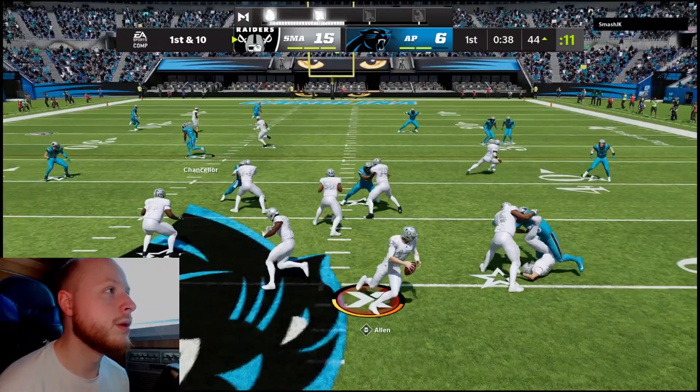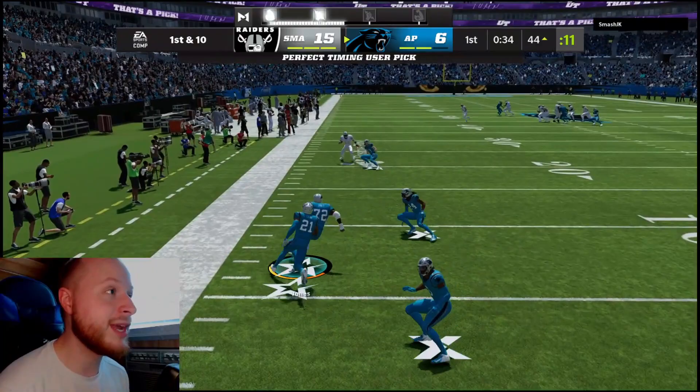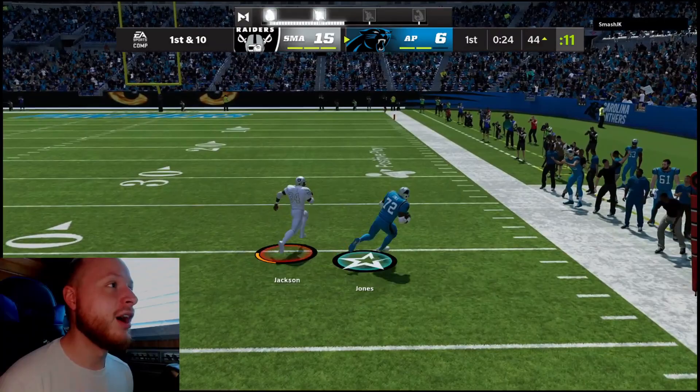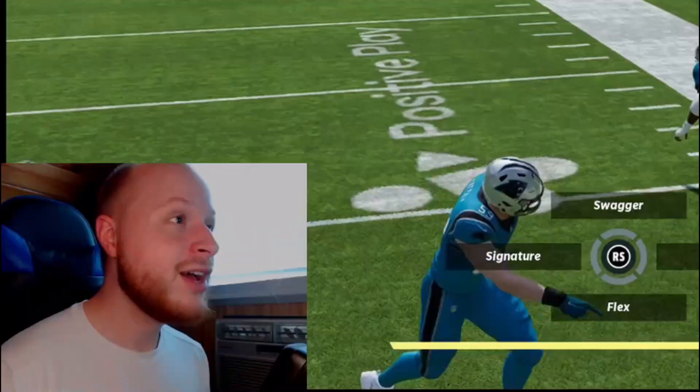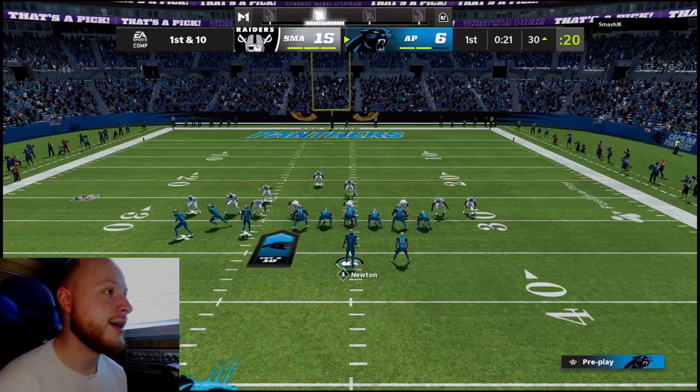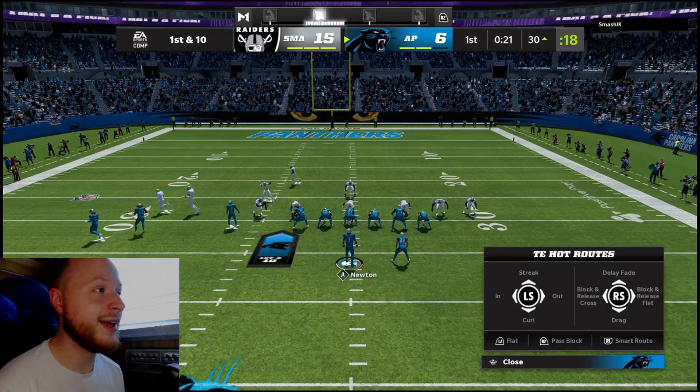What in the heck was that play action? That did not fool anybody. Too tall — let's go! Too tall getting a pick in the gameplay. I don't care if I lose now. Are we getting a pick six? Oh, too tall! He's gassed — oh no. How do you run out of stamina? You're a DB. That would have been the sickest pick six of all time. He made the play though, so you gotta be happy he made the play.